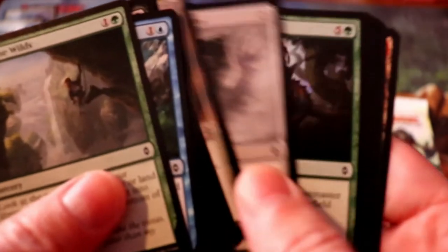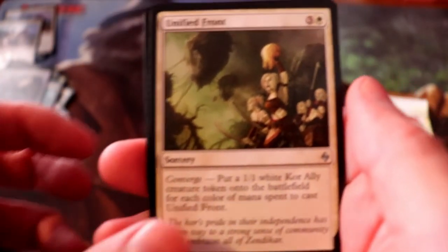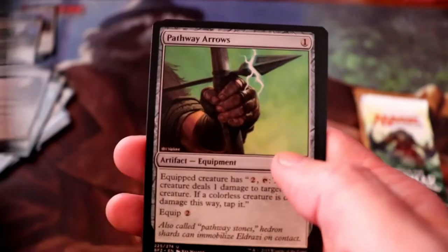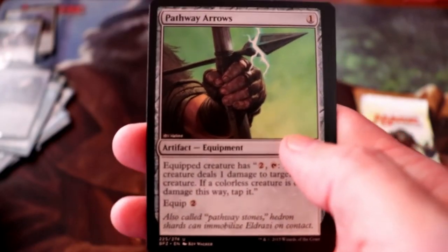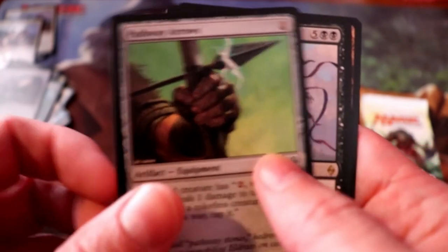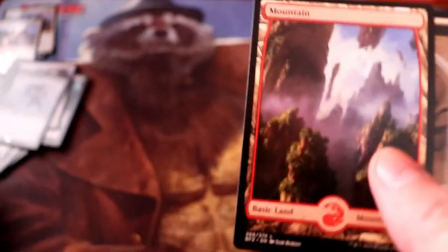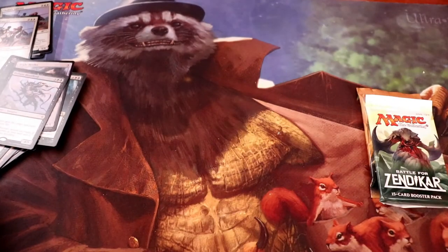Pack four of Battle for Zendikar: Unified Front, Coastal Discovery, Pathway Arrows — wait, didn't we just open this pack? Defiant Bloodlord is our rare. And a full-art Mountain. Those last two packs were almost identical.